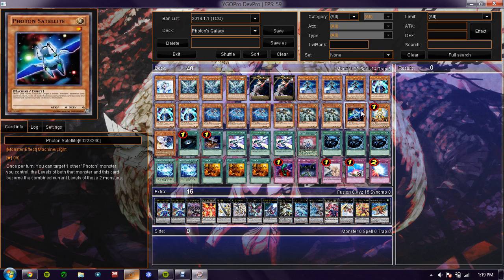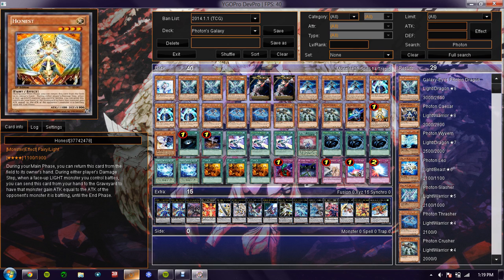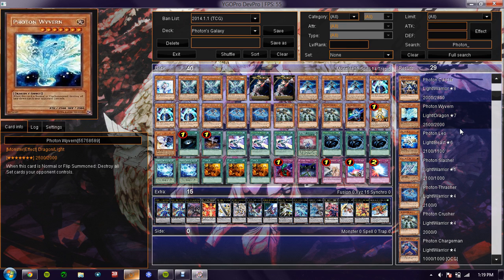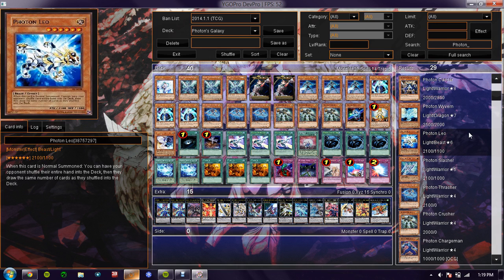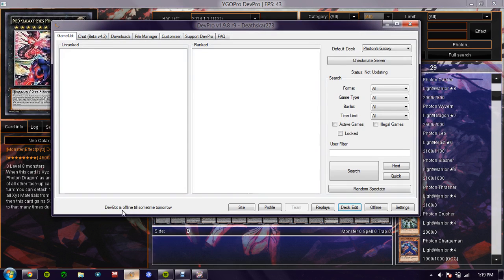That's basically it. I've been thinking about dropping him to add more — like another Photon card. I think it's Wyvern or Luu — one of the two — because their effect is really good. It's completely debatable. I have yet to test it out, considering DevBot is currently offline today so I can't test any changes.